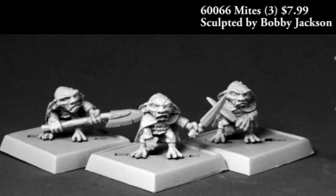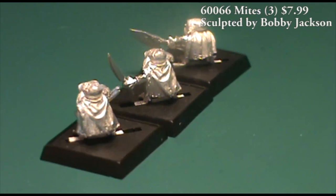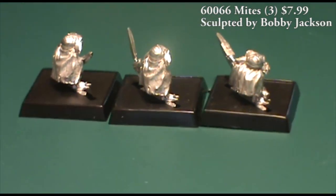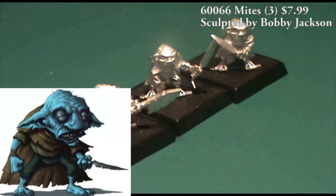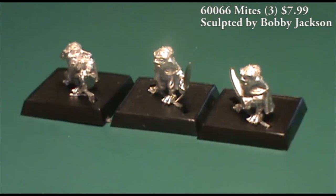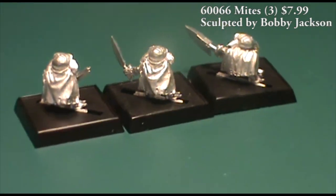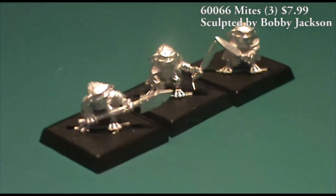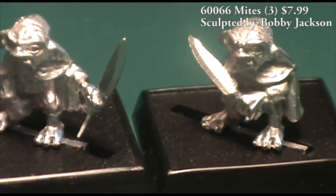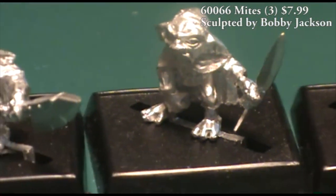This last pack of Pathfinder minis for this episode is a three-pack of mites. In Pathfinder, mites are a very tiny little fey creature that you encounter underground. Each one is a single-piece miniature — you get one holding a polearm, or more of a long stabby stick as it'd be for an orc, and the other two have little daggers. They have capes on, making them a skulking kind of creature that's going to sneak around underground.